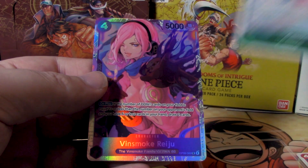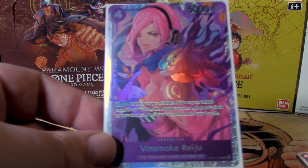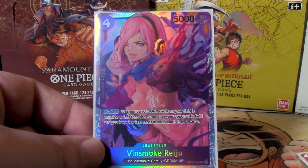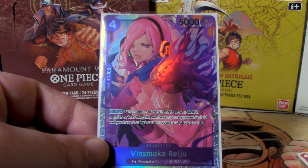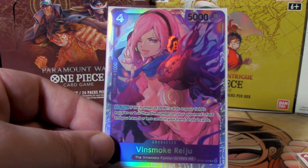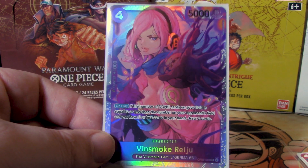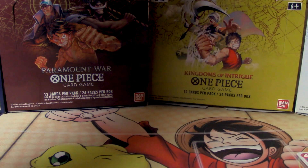For our rares we have Kami and Vinsmoke Reizhu — not to be confused with the other Vinsmoke Reizhu I pulled earlier. This is a 4-cost to play, 5,000 power, 1,000 counter. On play: if the number of Dawn cards on your field is equal to or less than your opponent's, and you have five or fewer cards in hand, draw two cards. This is great in the Germa deck because you Don Minus to play Reizhu, effectively drawing three cards thanks to the leader Reizhu. However, I'd argue this is also a very strong card for the Trafalgar Law deck from starter deck 10 — purple really needed something for card draw.